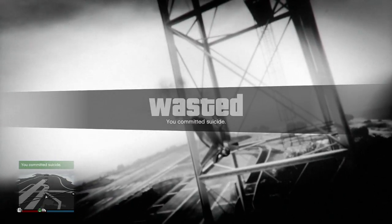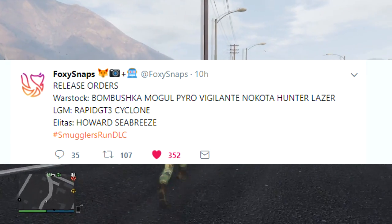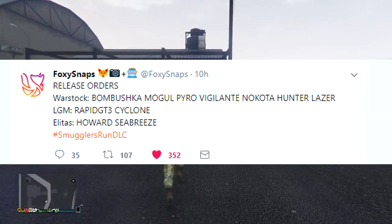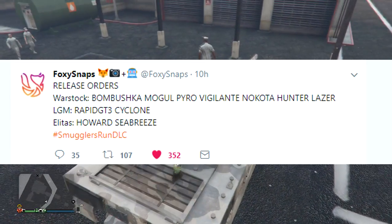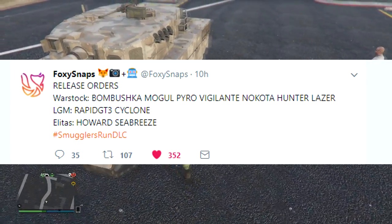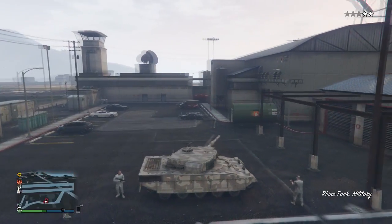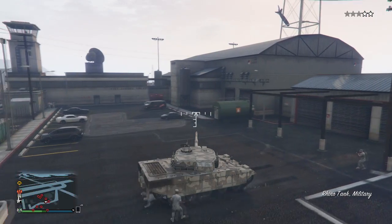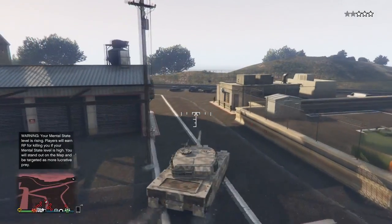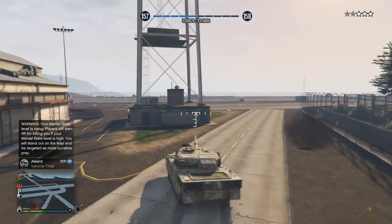Foxysnaps also tweeted the release order. For Warstock it's: Bombushka, Mogul, Pyro, Vigilante, Nokara, Hunter, and Laser. For Legendary Motorsports it's the Rapid GT Classic then the Cyclone. For Elitist Travel it's the Howard then the Seabreeze. However, the overall order between the three dealers isn't confirmed — either Warstock, Legendary Motorsports, or Elitist Travel could come first. So either the Bombushka, GT Classic, or the Howard will be the first vehicles to drop next week.